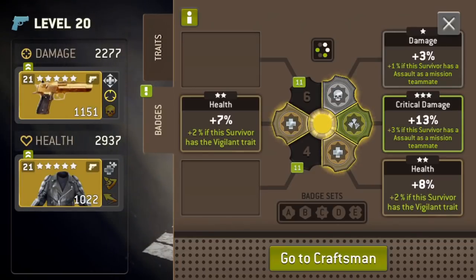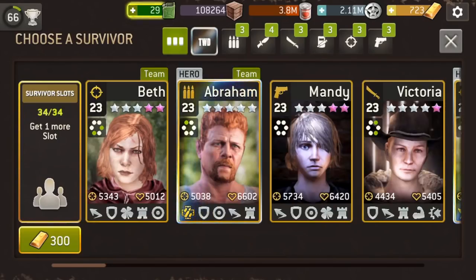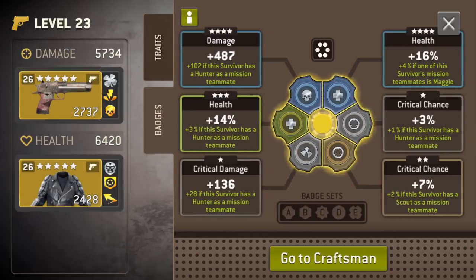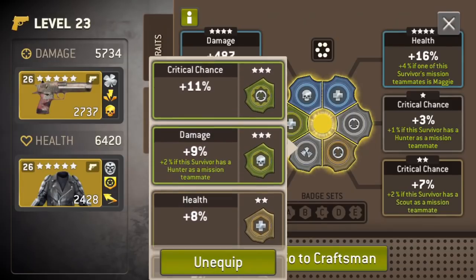Now she is set up to be a very good partner for an Assault. She already has the buff of two percent health and four percent health down there too, so she got a lot more health just from that because she has the Vigilant trait. Just want to make sure you guys keep that in mind. And one other thing — just because you gave someone a badge doesn't mean you can't take it away. Right down here — that's a little low for me, so we're going to see if we have a circle badge that will give her a better buff.